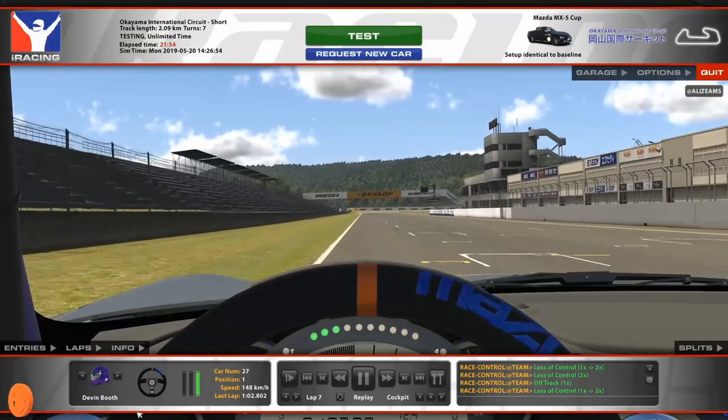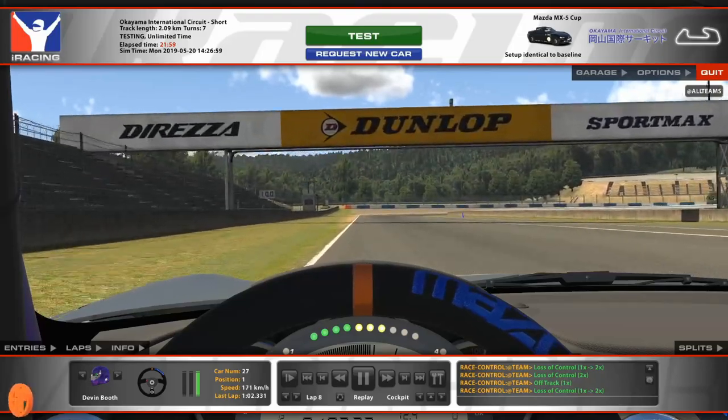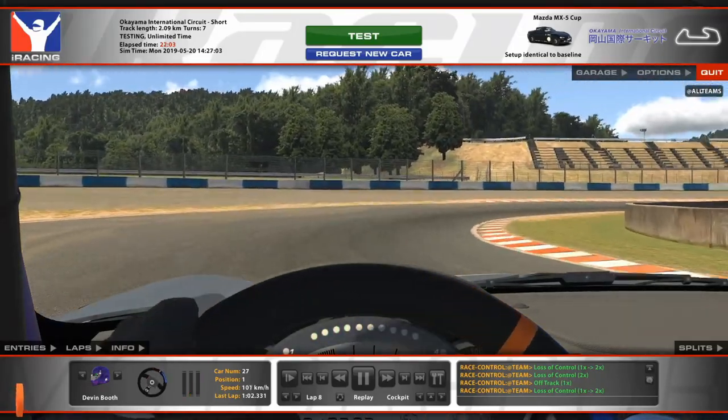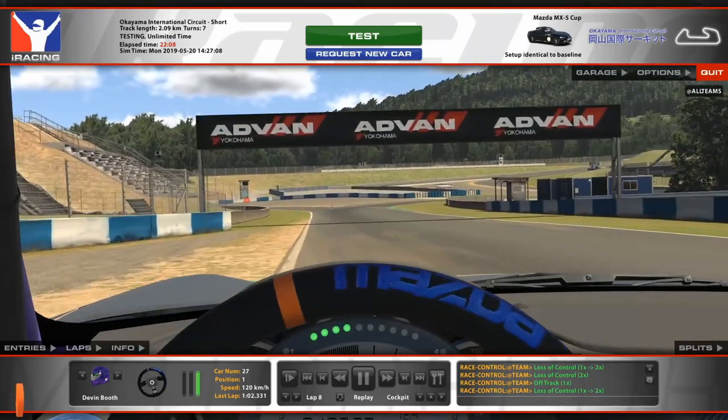Alright, so you'll want to keep an eye on inputs here as we come to the main straight — that's the bottom left there — and now lining up on the left-hand side of the track as we come to the Dunlop Bridge, braking just after you pass under it and bringing the car into the right for a tight apex in third gear, then going on the gas using all of the track and staying to the left.